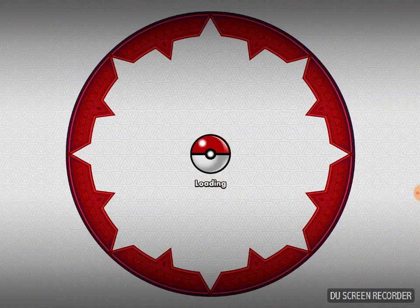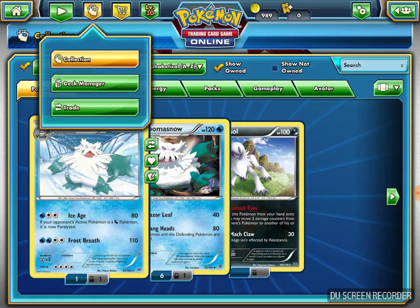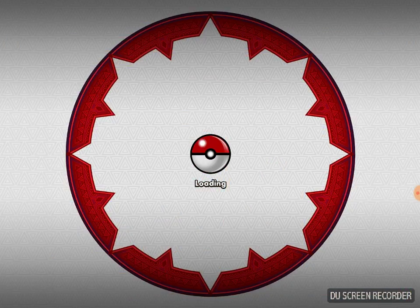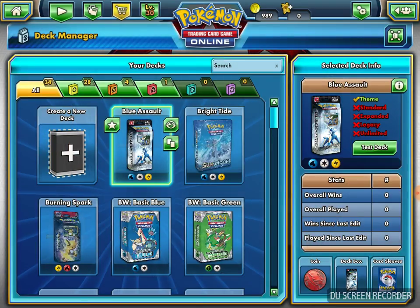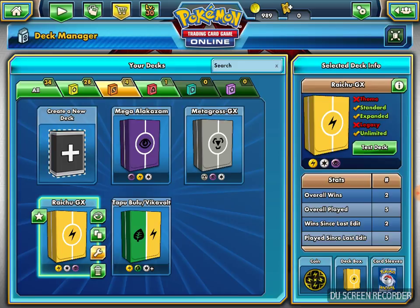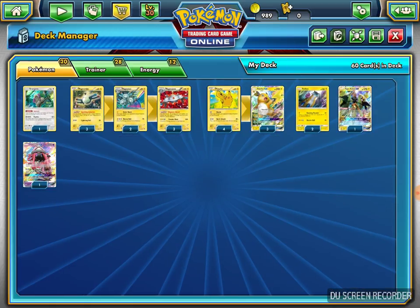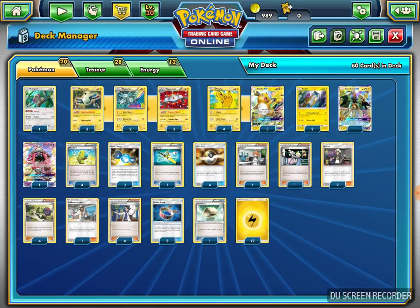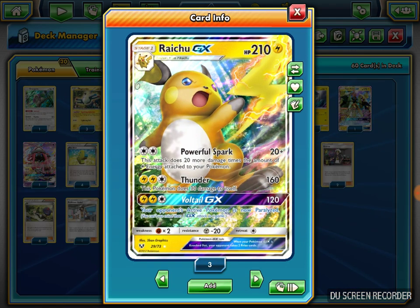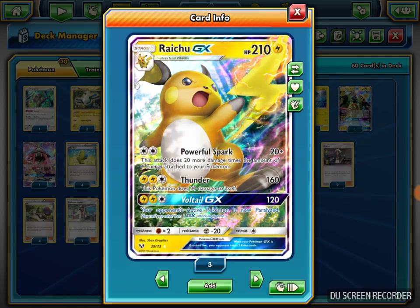I'm going to show you the deck right here right now. Let's go to deck manager and let's wait for this to load because it just updated. There we go — we go to deck manager. I have it here, the decks. There we go, Raichu GX. I'm going to expand it so you guys can all see. Here's the deck — here's Raichu GX.